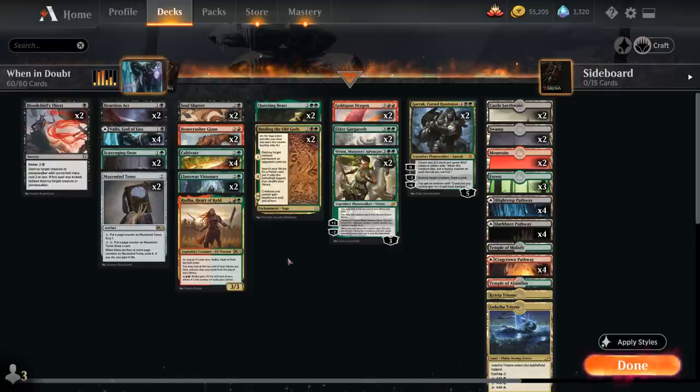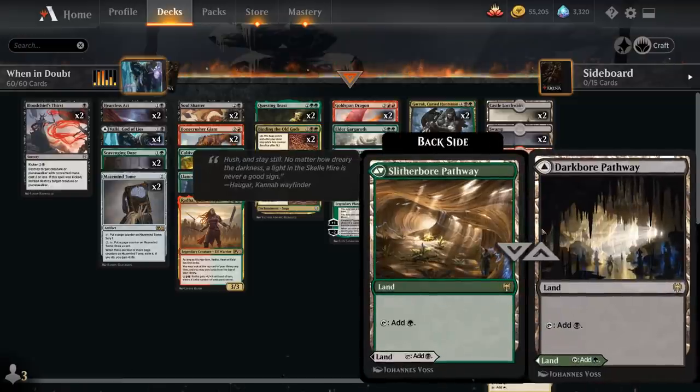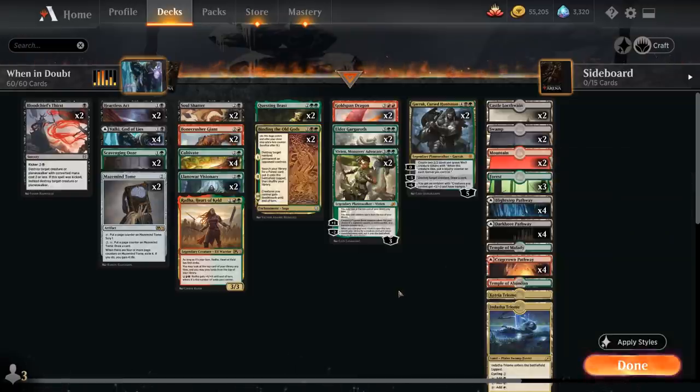One of the reasons we can now build a good Junk Midrange deck is thanks to some improvements in the mana base, since Kaldheim brought us eight new pathways in the Junk colors, which will make our mana base much more consistent.